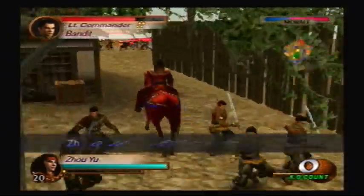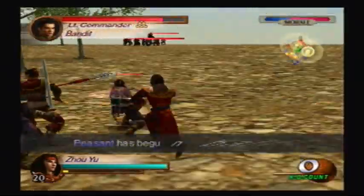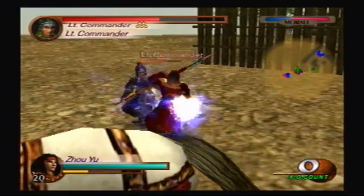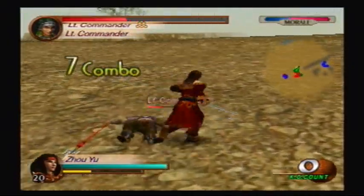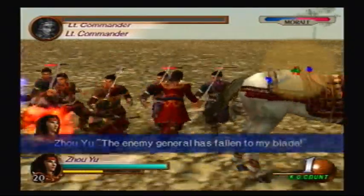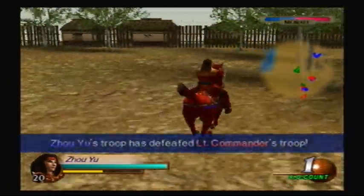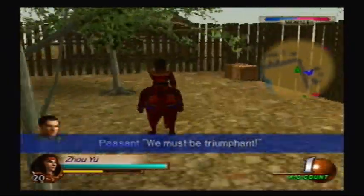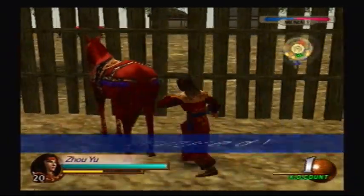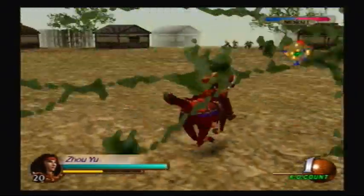Alright, so we gotta take out these bandits right now, otherwise they will be a problem later. Let's start with this one right here. Now, Joyu's fourth charge is not that great for crowd control at all, but he has a good running attack — like when he's dashing and he smashes the square button, you can do a really cool combo. Alright, so that's one lieutenant commander down. Why don't we go over here to this fence? Because if we go over there, you can actually snag an item. Hopefully it's an upgraded Tiger Amulet, but I don't think that'll happen on the first level.